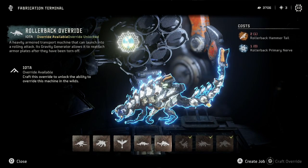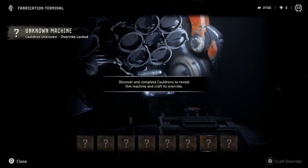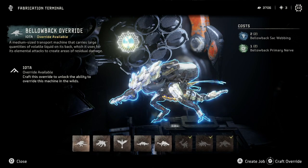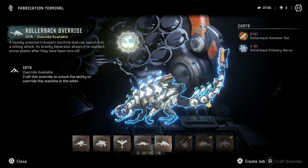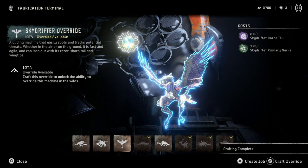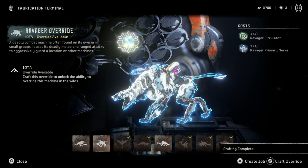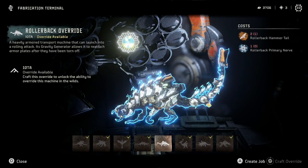So what do we got? It actually puts the ones you haven't done at the front — I very much appreciate that. All of the new overrides have been completed, which is good. Bellow backs, ravagers, sky drifters, snap maws, and roller backs still to go. We need another rollerback hammer tail — I only have one at the moment — and a primary nerve which I don't have. We've got the stuff for snap maw — let's do it. We got the stuff for sky drifter, and we're out of their razor tails now, but it's gotta be done. That's gonna be all of our ravager primary nerves, but that's completed. There go all of our bellow back sack webbings — but hey, it's done. We were able to get all those knocked out except rollerback — not bad at all. We just need a primary nerve, which I think is just a normal drop, and the hammer tail which is a force drop.